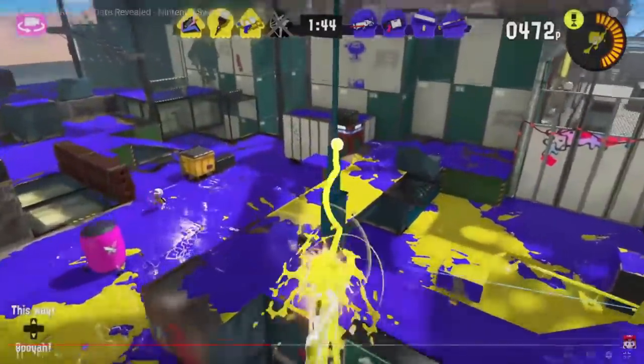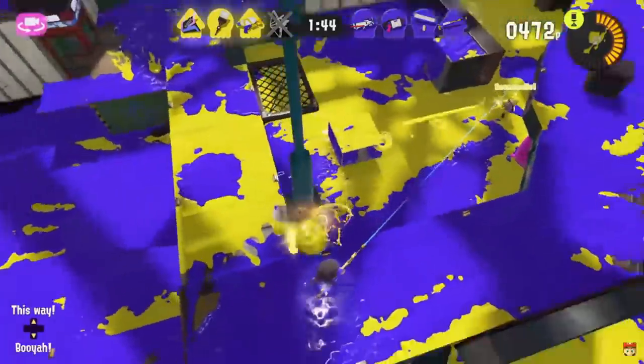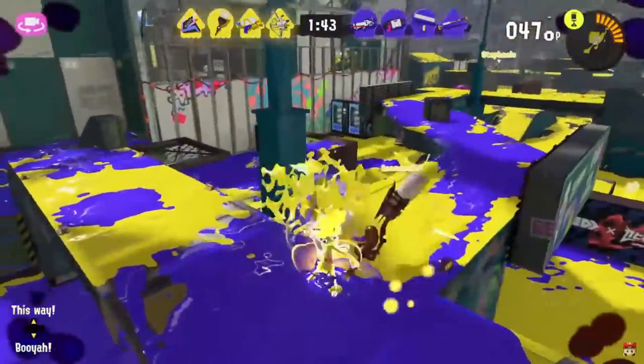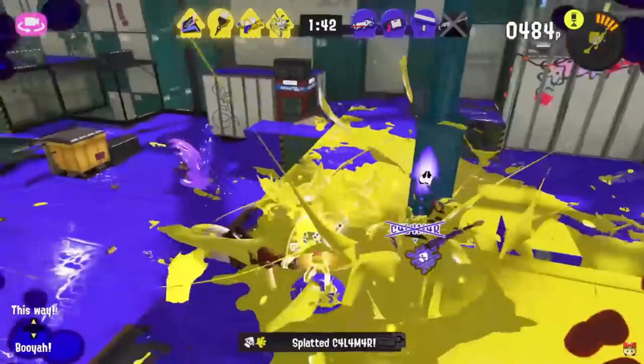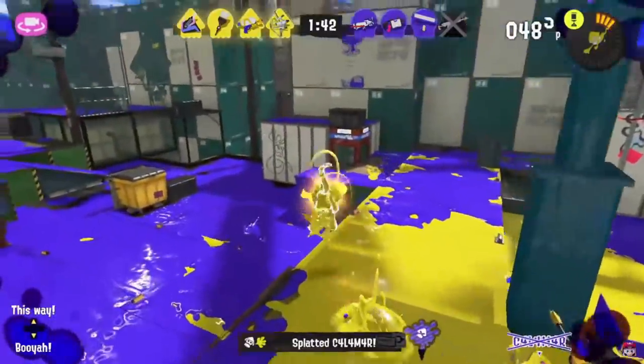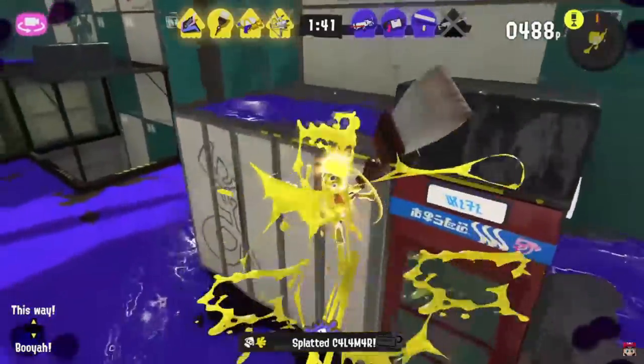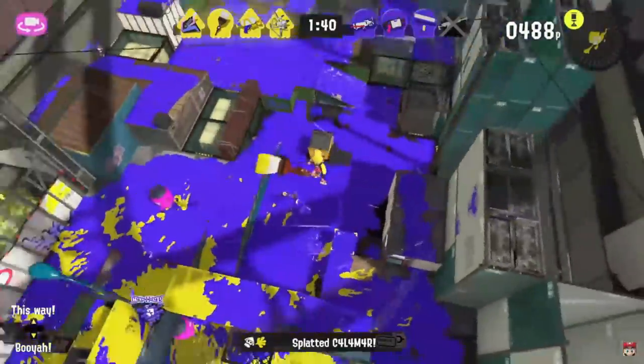You can see them Zip Cast multiple times. We also get visual confirmation that the ink tank drains during the special — on the top right it goes way faster when the octopus is flicking. It drains slowly via duration, but both the Zip Caster and the main weapon also use ink, which makes it drain faster before you recall.